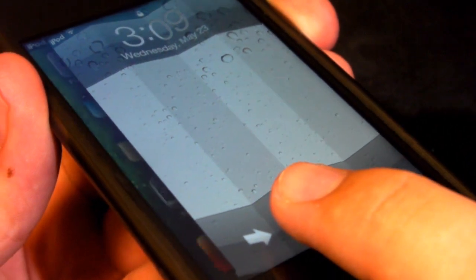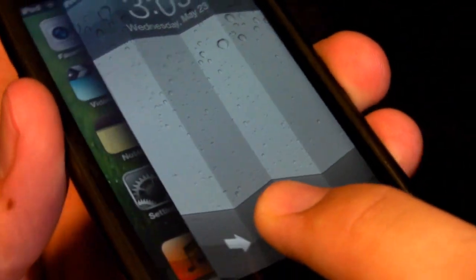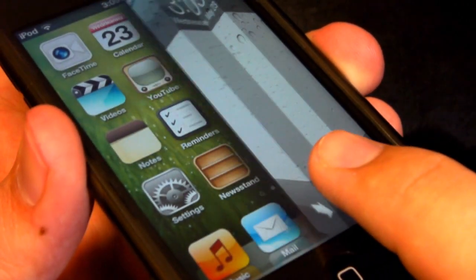Instead of saying 'slide to unlock' it says 'fold to unlock,' and it is extremely smoothly flowing. As you can see, I'm going extremely slow going ahead and unlocking here, and you can see that it is a very detailed animation. It flows very smoothly as you can see.